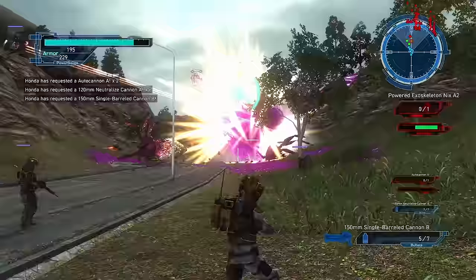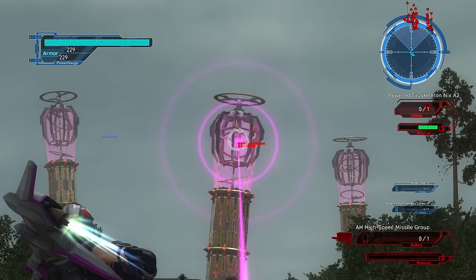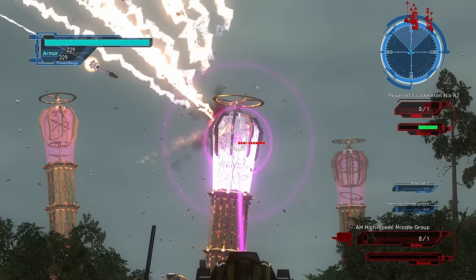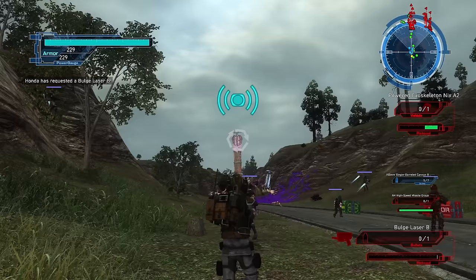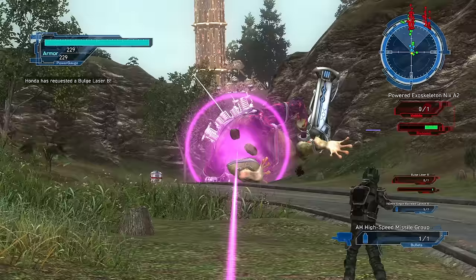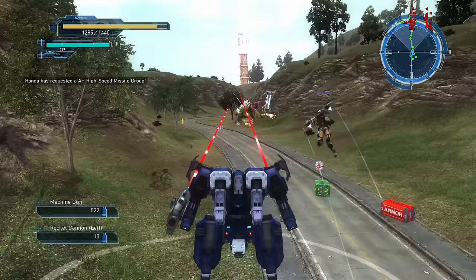The other weapons that automatically reload are the bulge lasers and the cruise missiles, both guided by a laser. Both the satellite laser and the cruise missiles will crash down wherever that laser is pointed — which means if an ally walks between you and your target, those missiles will change direction mid-flight. It's very easy to accidentally kill yourself and your teammates when playing as an Air Raider. If you drop an airstrike on one of your allies, they might complain — but what do they know? They're not the Air Raider, you are.